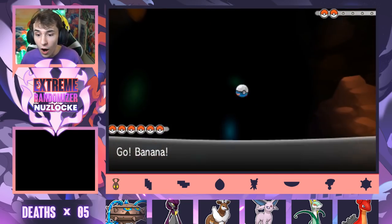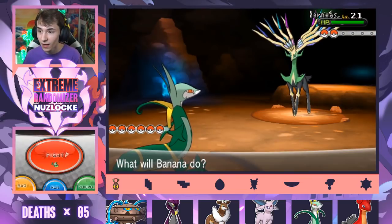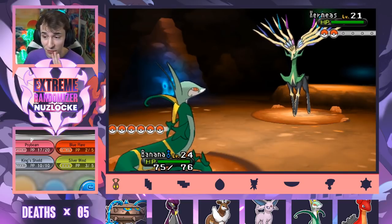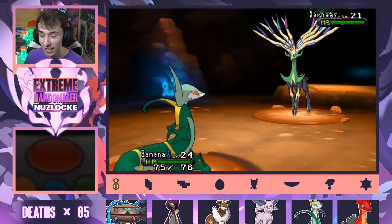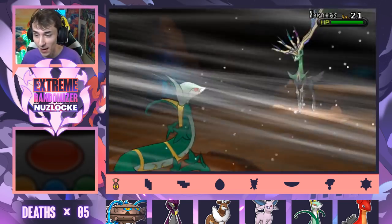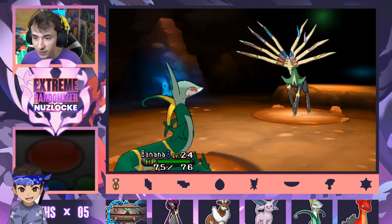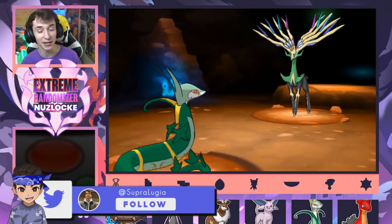It's green! That's so sick! Okay — that looks amazing, but this could be very bad. Xerneas is way too strong. I cannot mess around with this Pokemon. That looks awesome. Finally it's super effective. Goes for the Mud Shot — we resist that. I think we lucked out.